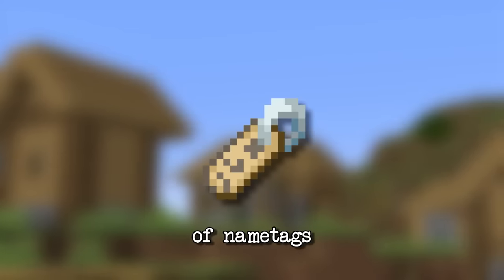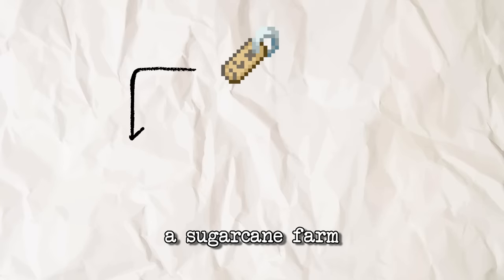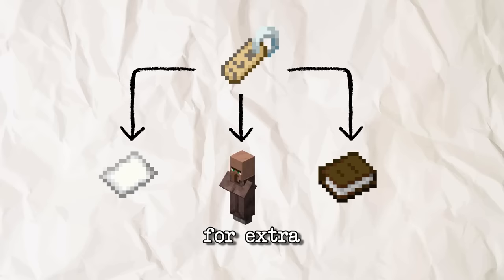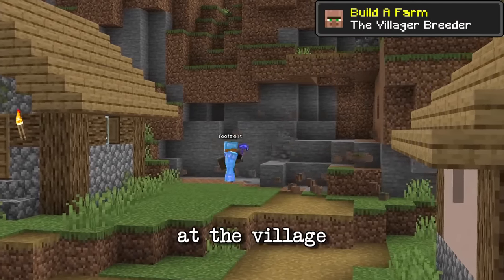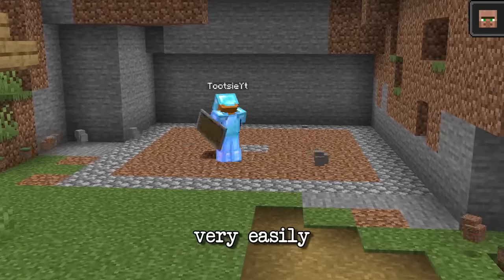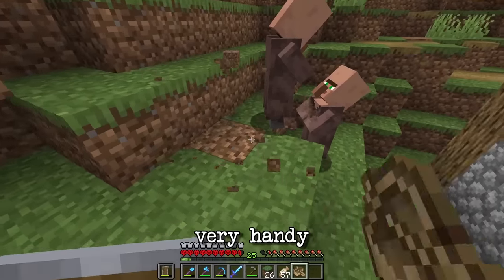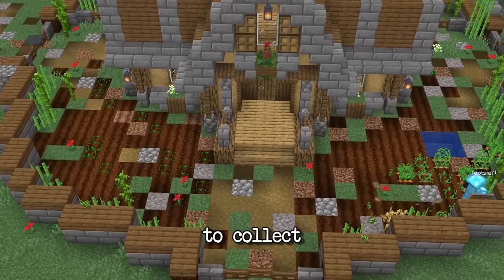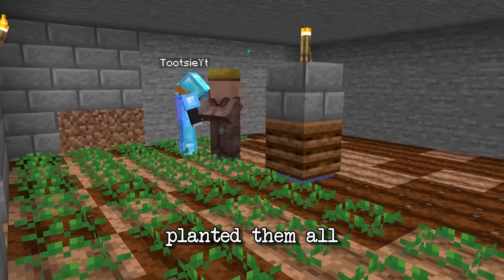For getting a large amount of name tags, the best thing to do is trade with a villager. So I decided to build a sugar cane farm for paper, a cow farm for books, and a villager breeder for extra villagers. I built the villager breeder at the village because I could get villagers inside very easily. One wandered in on his own, I got the other one with a boat, then went back home to collect carrots and planted them all in the villager breeder.